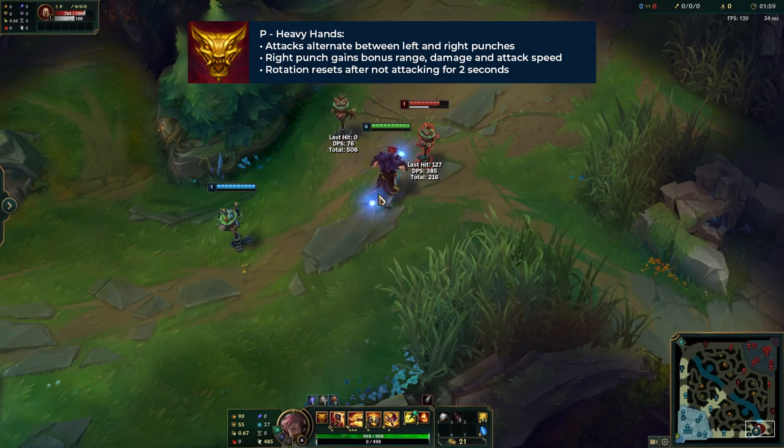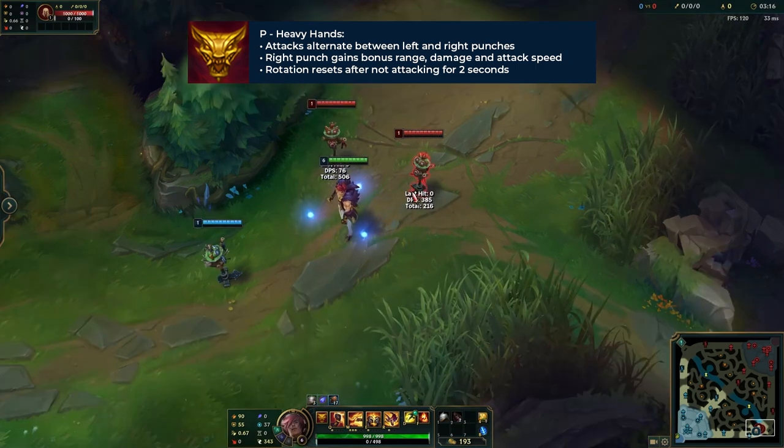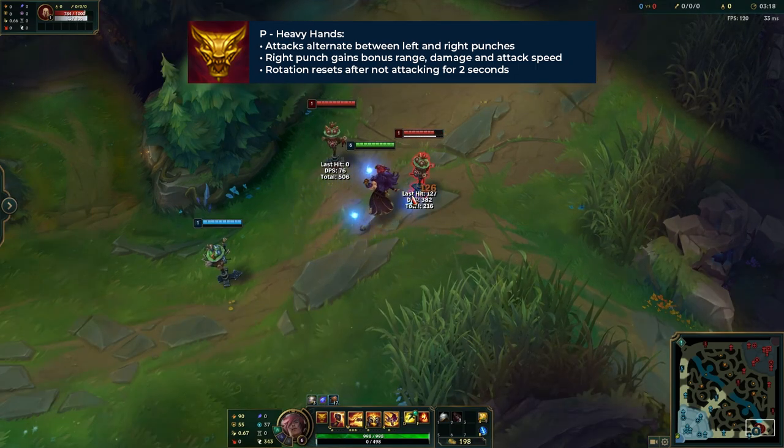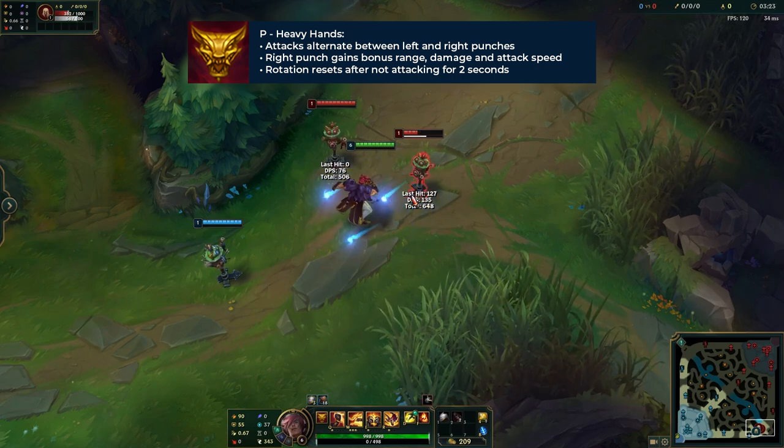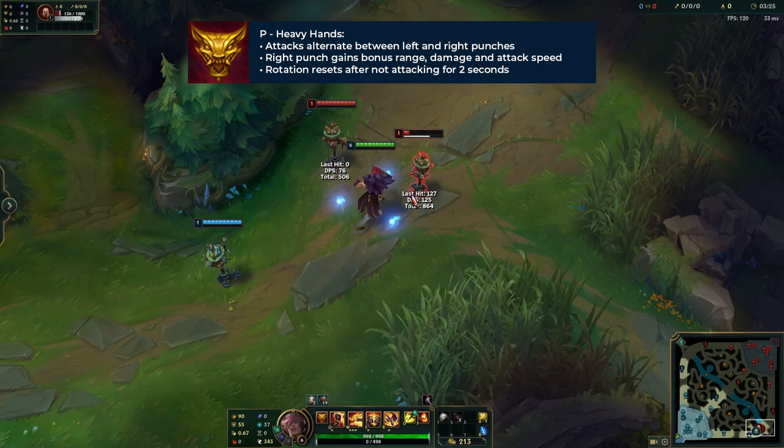The right punch will also deal some bonus physical damage. If Set doesn't do a right punch within two seconds of doing a left punch, this whole rotation just resets, meaning that he will start with a left punch whenever he next attacks. This can sound a little confusing, but it really is quite simple. Set's auto attacks will effectively come in two auto rhythms — a left punch and then a very quick right punch, followed by a slow left punch and then a quick right punch, and so on.